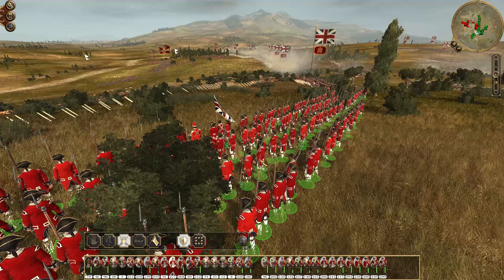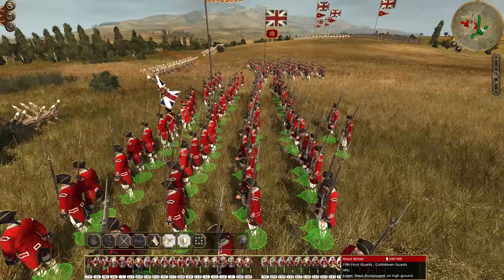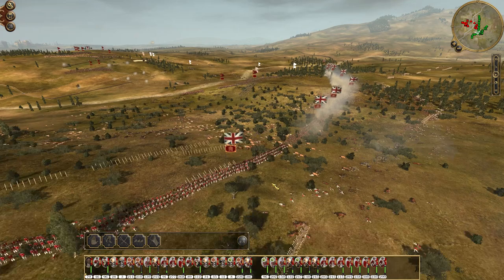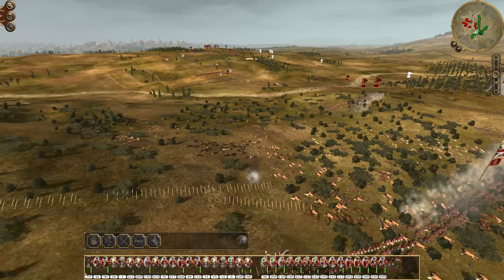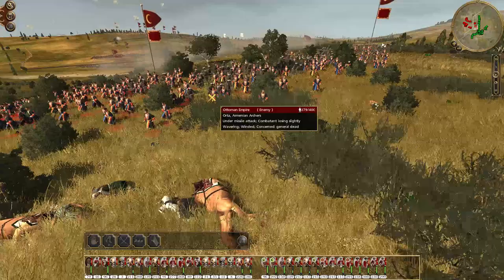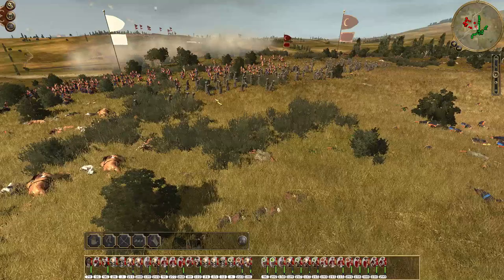It looks like a few units have run out of ammo. A lot of the Coldstream Guard — I have to check if they have less ammo than normal line infantry. We've got some guys we can replace some of the front line units with. They're sending them up one by one — here come the Kurdish hillmen, just marching into this. Maybe it's their plan to just get us to run out of ammo and then mass charge us with their cavalry.